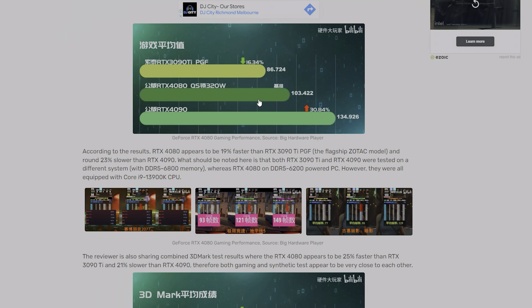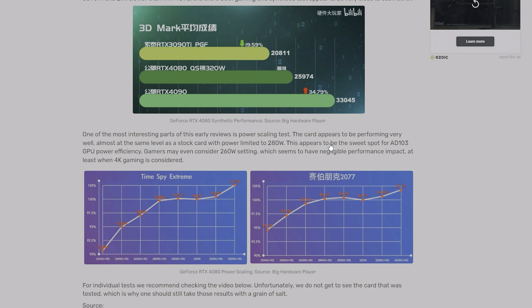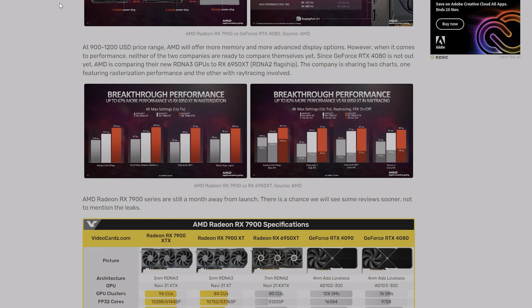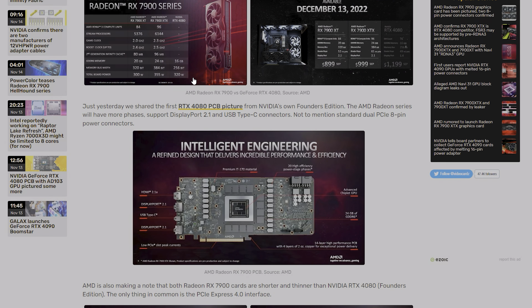The first leak indicated that the RTX 4080 was around 19-20 percent faster than the 3090 Ti, which would make it sort of 50 percent slower than the RTX 4090. That looks good for AMD because the 7900 XTX, according to AMD's benchmarks, is only around 30 percent slower than the RTX 4090. Let's compare these benchmarks of the RTX 4080 against the 7900 XTX and 4090.